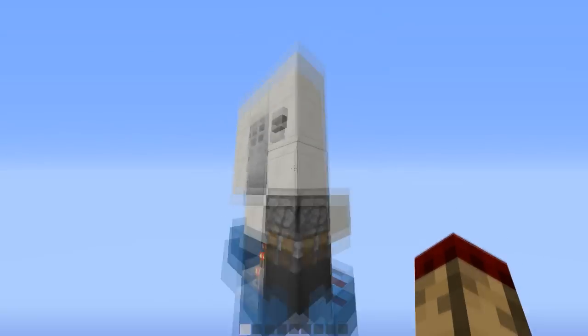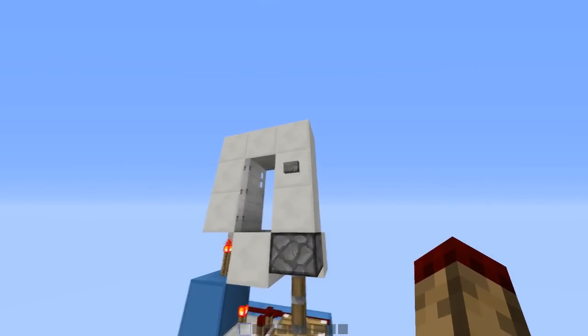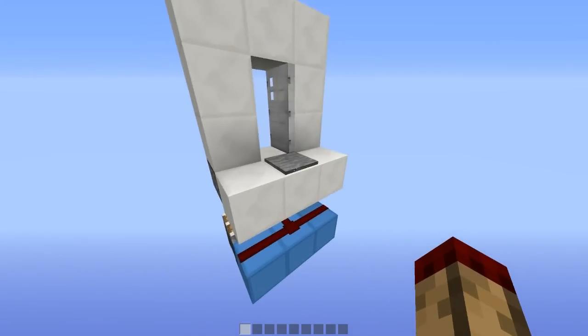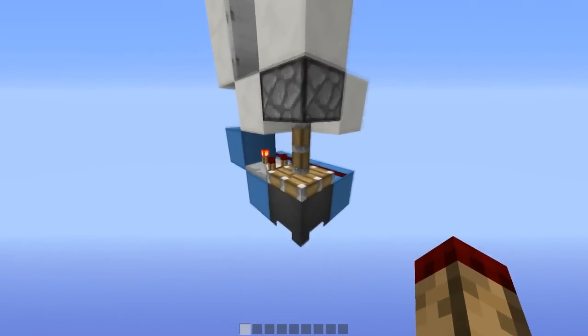Because the clock stopped running, the piston won't re-update when the button comes off — there's nothing to update it, and the button is 2 blocks above. When I step on the pressure plate it's going to update this line of redstone, which updates the piston, and it's going to bring the cauldron back up and start the clock again.